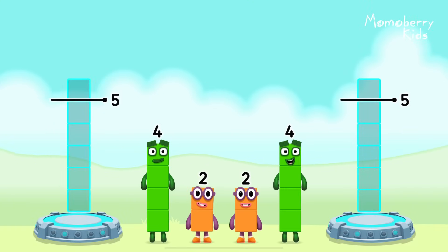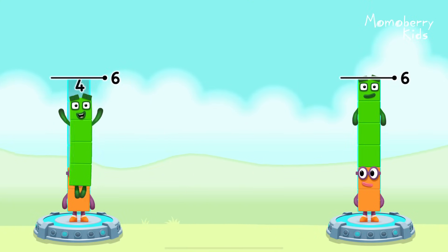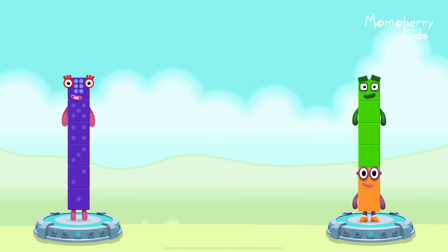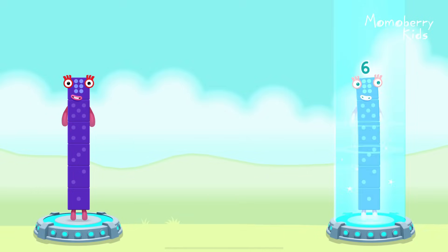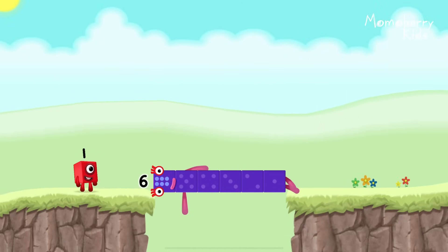Share the number blocks evenly to make two groups of six! Four, two, four. That's right! Two plus four equals six. Two plus four equals six. Six equals six. Well done!